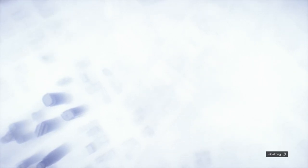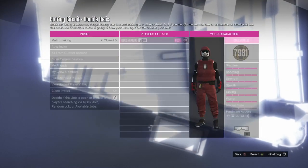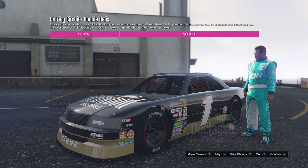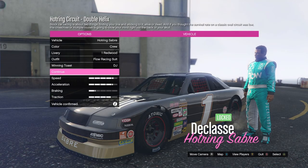Once you're inside the stunt race, confirm all the settings. Go all the way down, confirm everything, and start it up. Don't change a single thing — you don't have to customize anything.